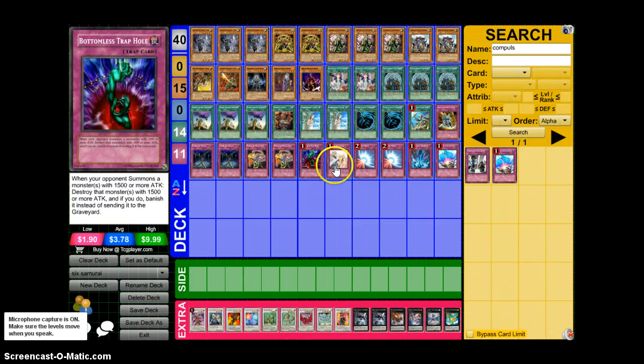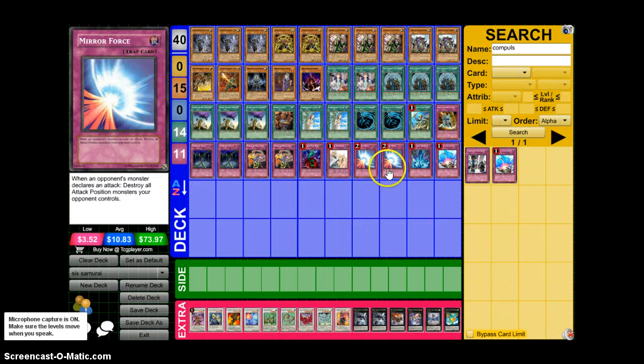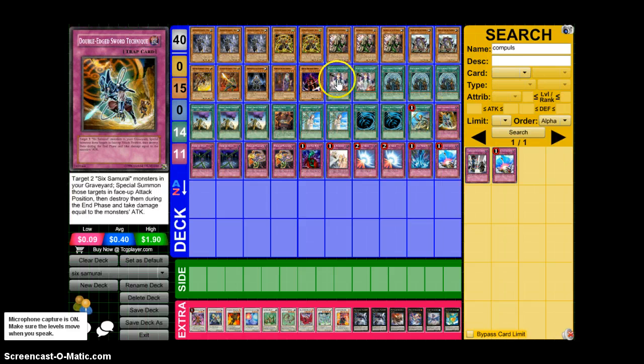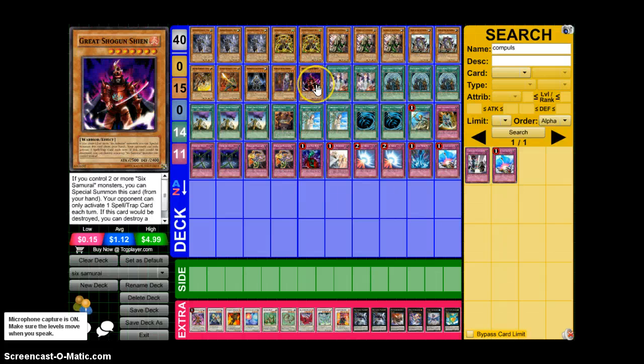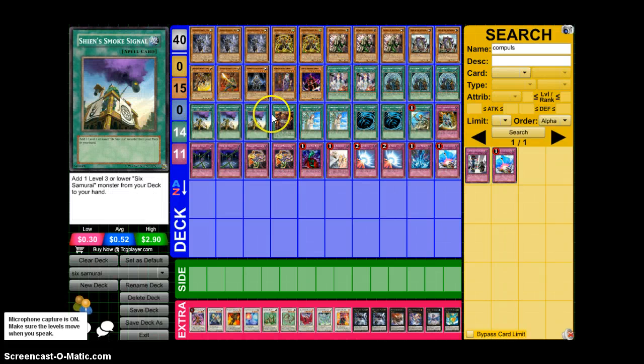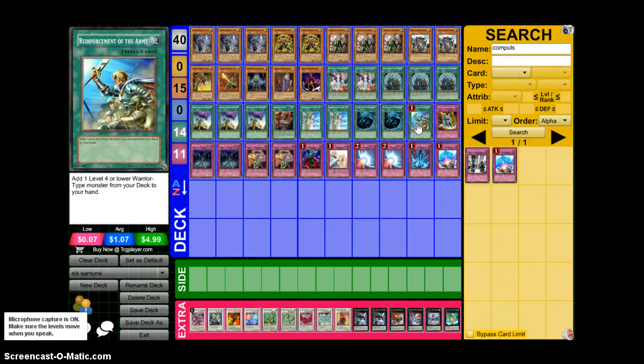Then in the traps we've got Trap Hole, Solemn Warning, Double Mirror Force, Torrential Tribute, and Compulsory Evacuation Device. That gives you 11 traps, 15 monsters, and 14 spells — that's the main deck.